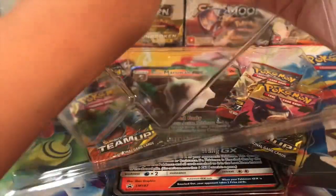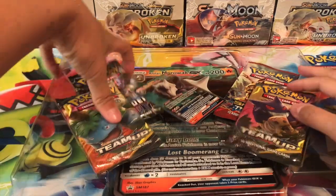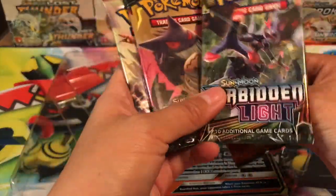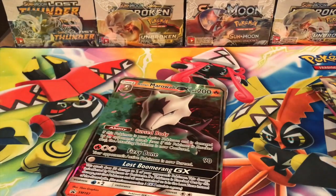This came out when Unbroken Bonds came out. I was thinking there was Unbroken Bonds in here, but it's only Team Up, Forbidden Light, and Breakthrough. I thought they were getting rid of all XYs, so I'm a little bit disappointed because it would be really cool to have a box full of Sun and Moon packs. But maybe that's wishful thinking.